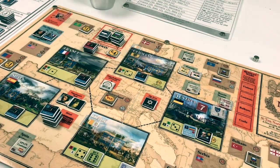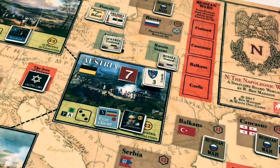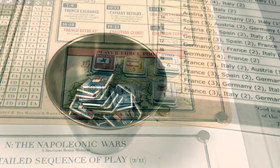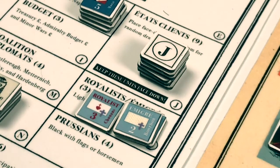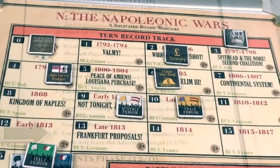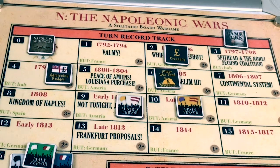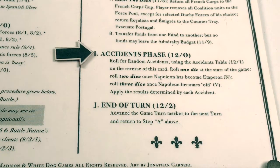Any duchy forces that we wish can remain in the nation where they are, and the royalists return to the counter tray. The decks have been cleared. We left seven strength points of duchy forces in Austria. Here we see our player force pool. All French corps are back in the French corps cup. The royalists are in the counter tray, and the emigres had been eliminated before and returned there. Now we can transfer funds from one fund to another, but no funds can leave the admiralty budget. We have two pounds in our treasury and a minor war fund of six, so we increase the admiralty budget by one and decrease the minor war fund by one. No other changes to our budget or treasury.